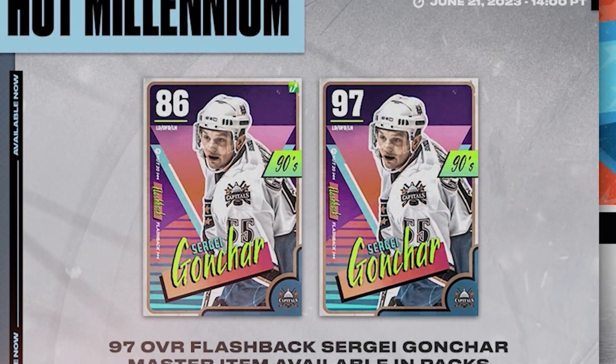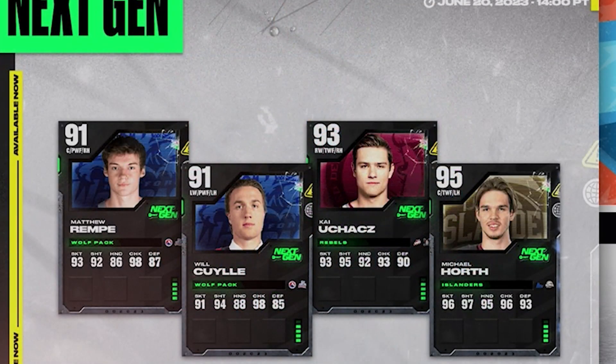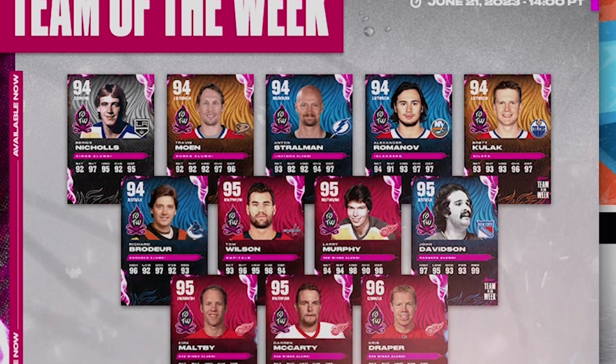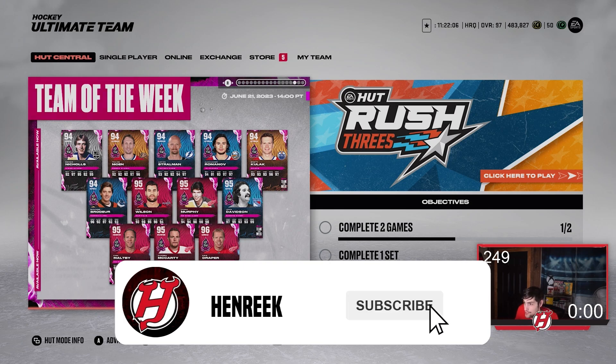And I think that is pretty much it. We actually have this card out too — you can get them in packs as well: 97 Gonchar. Then Wacky Wednesday cards too: Duhaime, Ferraro, Bernie, Gustafson, Allen, Parker, Kelly. The next-gen cards are out still: Horth, Olchez, Coley, Rempe. And then the team of the week, which I'll admit is really not amazing, but I would still take pulling some of these cards.